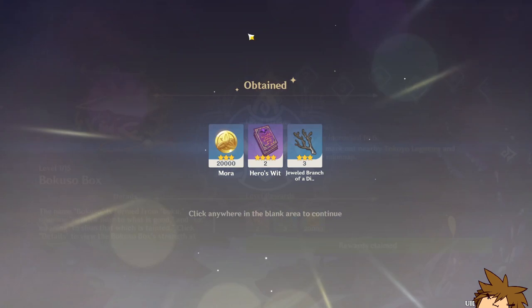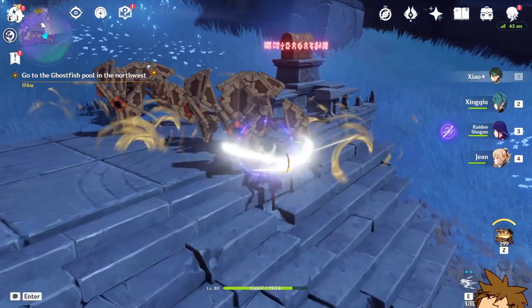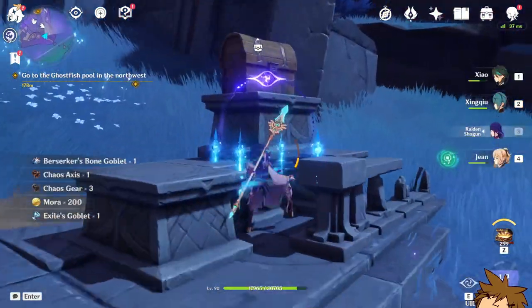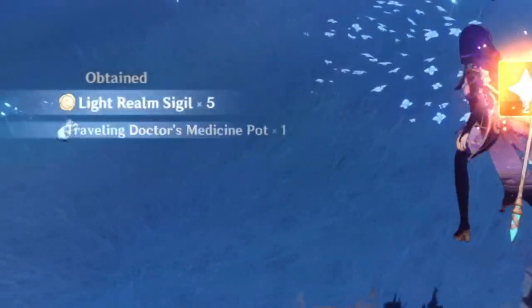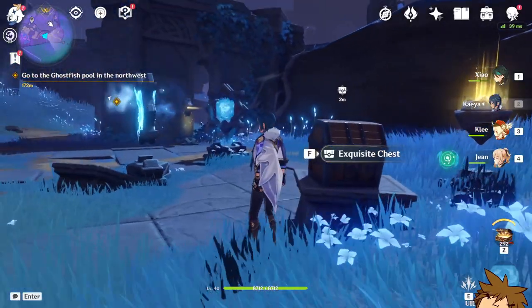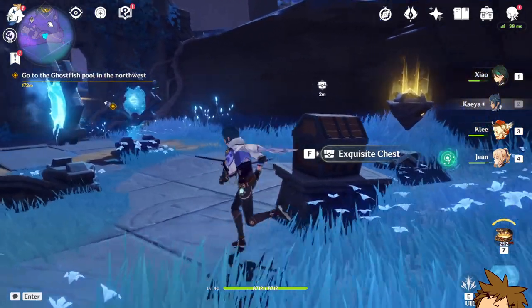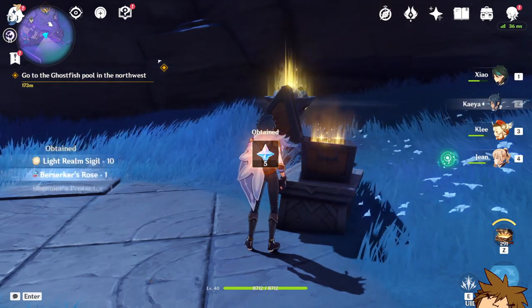After you offer the realm sigils at the statue you can get the rewards and claim them for yourself. I suggest you actually try to get what's in it, because once you do you can get some light sigils. After defeating opponents you can get to the chest and open it. If you see light realm sigils in the left corner, don't forget to do these challenges as well.